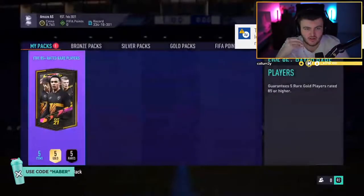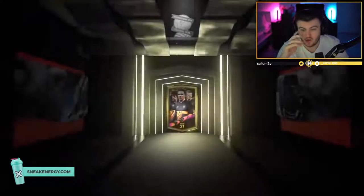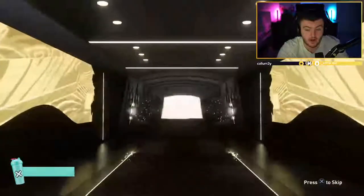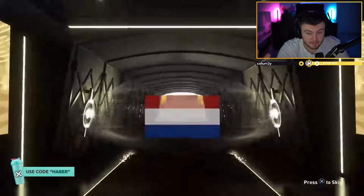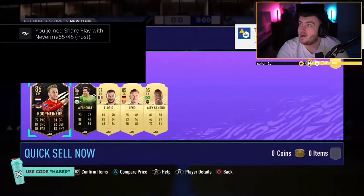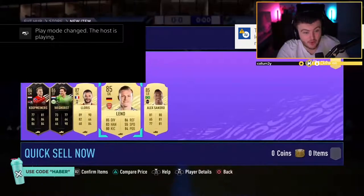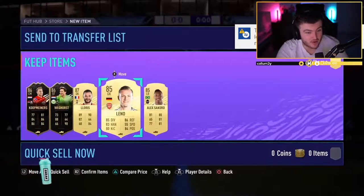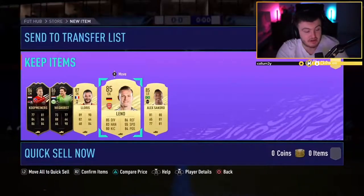Arezzo AS - can we top that Jota pack? That is a question. That's an Inform. The internet crashed but it was a sick pack - double 86 informs: Weghorst and Coopminers, and Lloris. That is a very, very good 85 x5 pack. That's very good.